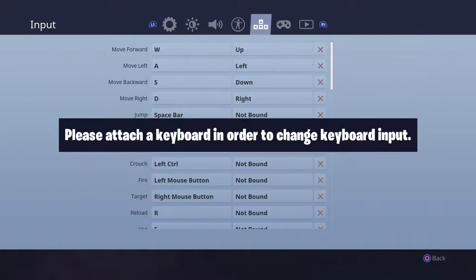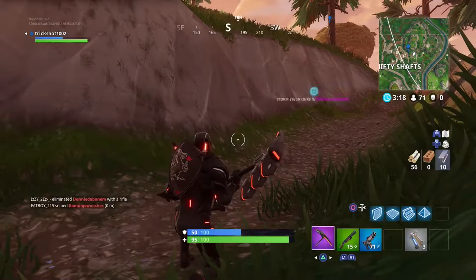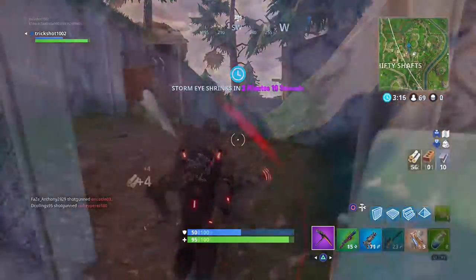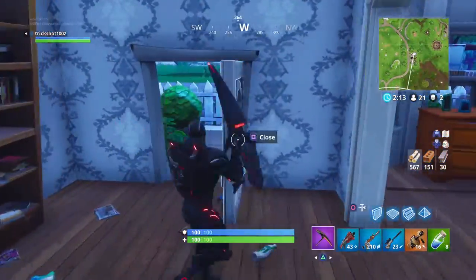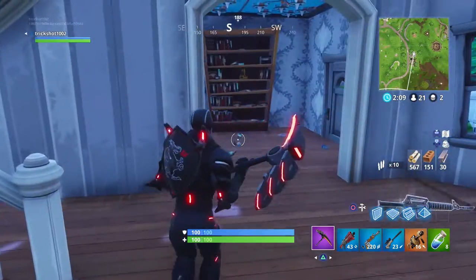Starting things off, if you're on console it might be better to switch from the default Combat Pro to the newly added setting Builder Pro. It's a much more efficient way of placing your pieces — it pertains to the same combat controls, but upon switching to building, each of your bumpers and triggers is assigned a different piece, with X or square being for traps. Switching to Builder Pro will get rid of the tedious bumper mashing that you have to do with Combat Pro.